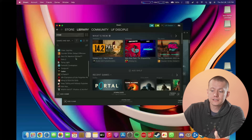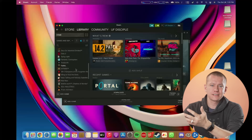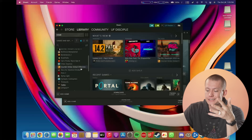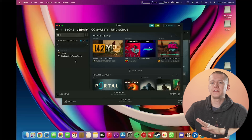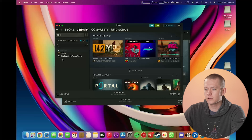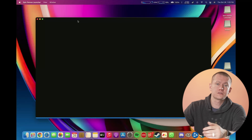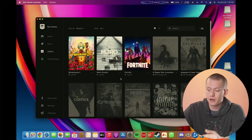Natively supported on M1 Macs are a few different applications. You do have Steam support, which shows you games you can play if you have Apple Silicon. There are plenty of titles you can potentially enjoy, like Cities Skylines, Counter-Strike, Dota 2, and one of my favorites, Hades. There are also native macOS versions of the Epic Games Launcher, which shows you whether your library is supported on macOS.